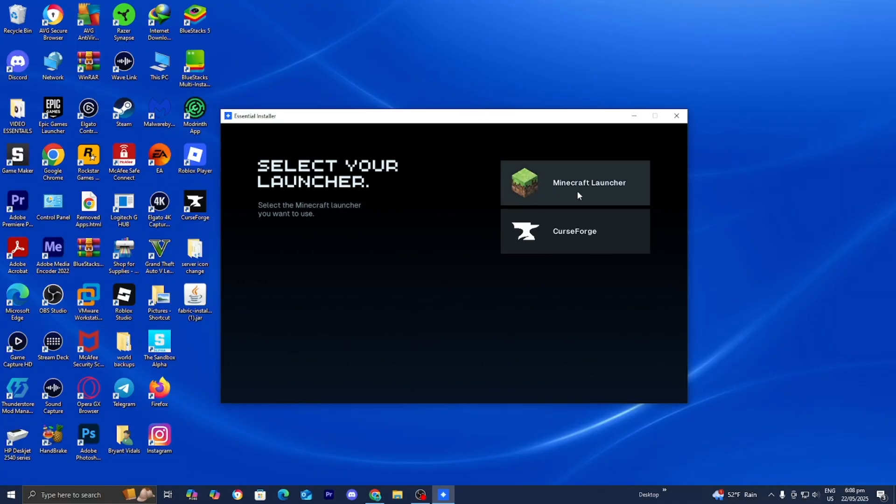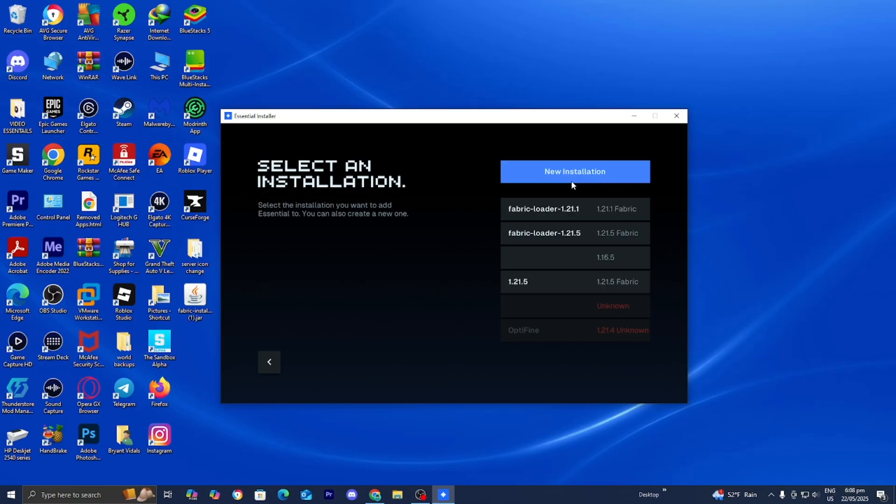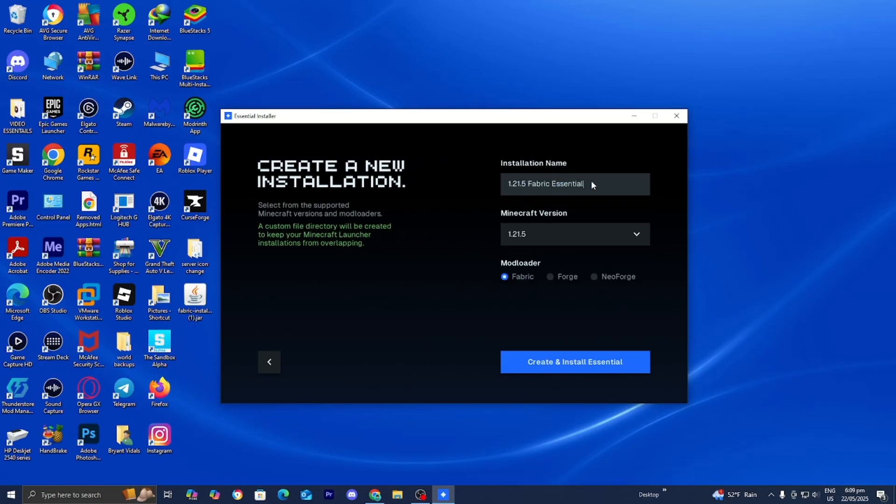Now you want to select your launcher — make sure to select Minecraft Launcher, then press on New Installation. Give it a name; I'm calling this '1.21 Modded Server.' You and all of your friends need to be on the same Minecraft version, so select the version you want. For this video I'll keep it to the latest version. Under Mod Loader, select the loader compatible with your mods. Many mods work with Neo Forge, Forge, or Fabric — I'm going to pick Forge. Remember what Mod Loader you chose, because we need to stay consistent with Forge for the rest of the process.